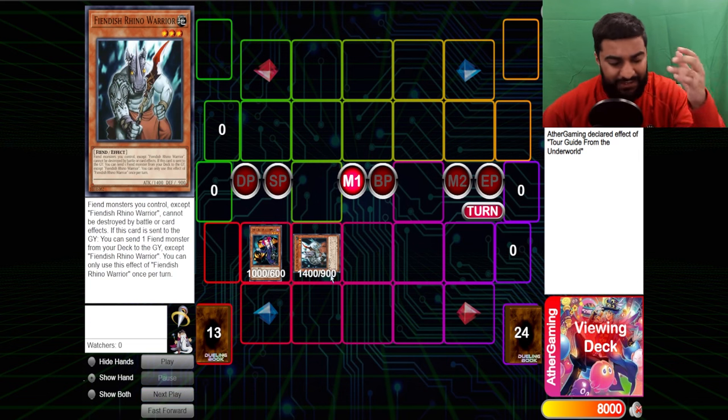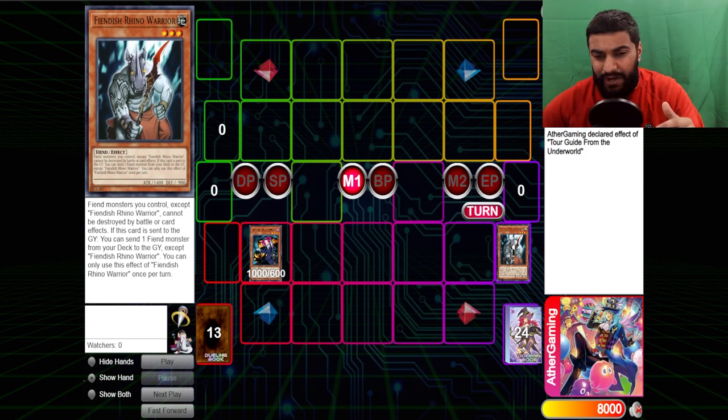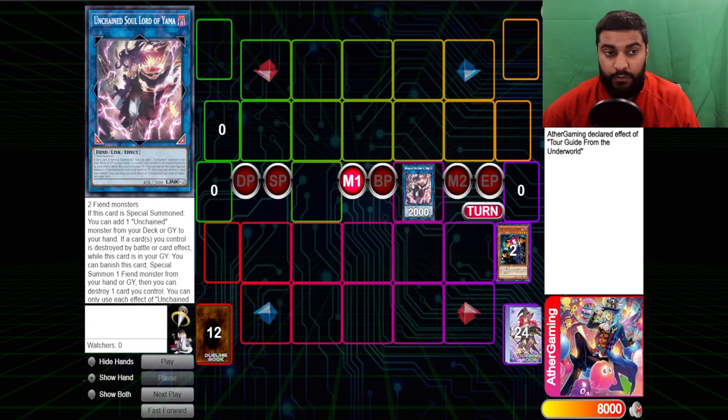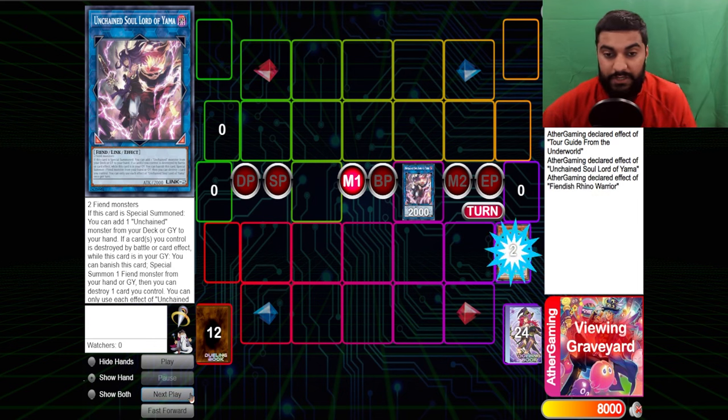Any fiend deck that can play Tour Guide should absolutely be playing it. Yeah, you can say Rhino Warrior is a brick in a sense, but worst case you pop the card or you summon it out from your hand. Tour Guide special summons from the hand or deck, so it's not even a brick — it's like a connector, except not as good. Now we're going to Yama. This is a custom card, and this card is crazy. So chain link one is Yama, chain link two is Rhino, because you want to chain block the Yama since Yama is more important than Rhino.